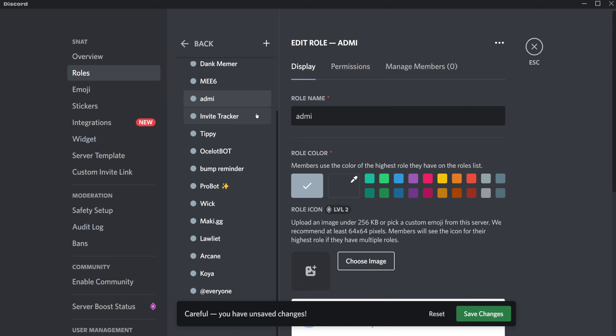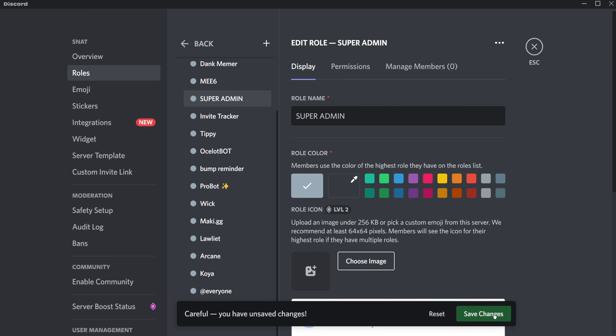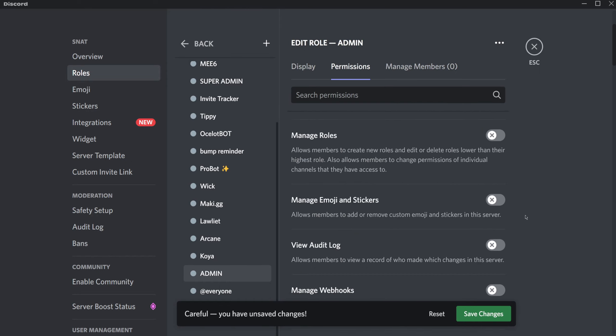So we've got Super Admin. Now it has admin permissions — save that. Now we're going to add another role called Normal Admin. Let's give that role admin permissions as well.